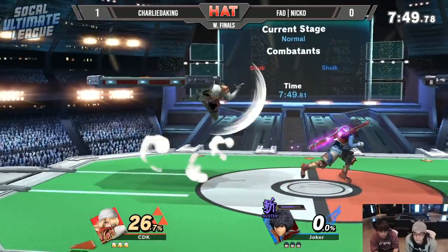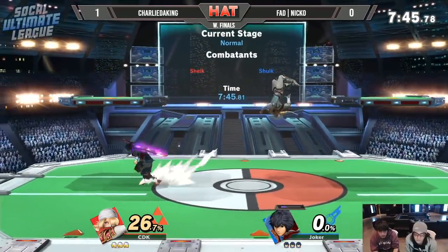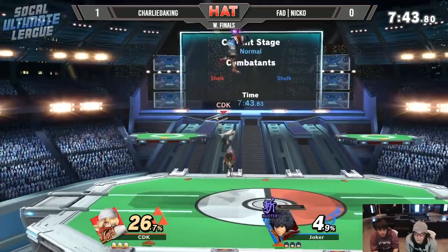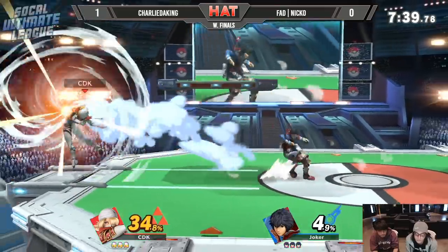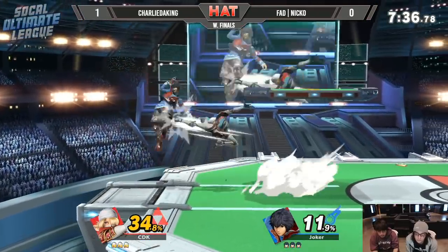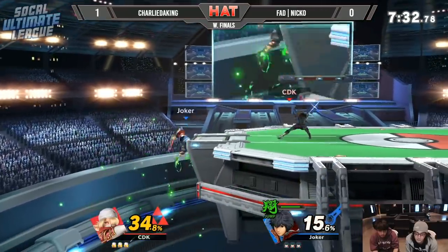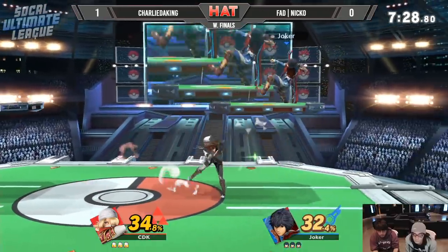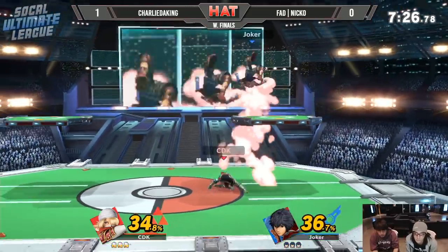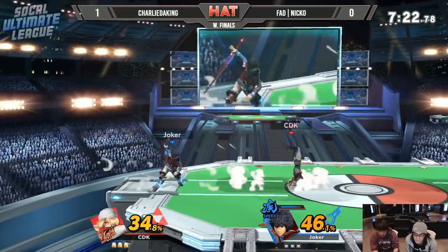Niko able to call out that recovery option from Charlie. He's trying to space around him but he's right outside the range of those forward airs — he just wants to beat him in range so he can try to get those hits in. Otherwise Charlie's going to be able to beat him out most of the time. Moving in with neutral air, but Niko goes a little bit deep just to make recovery. Charlie reading the landing option at the ledge and lands a down spot on Niko. Landing up air into up air into forward air — creative stuff from Charlie.